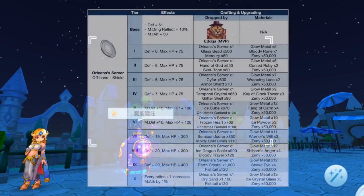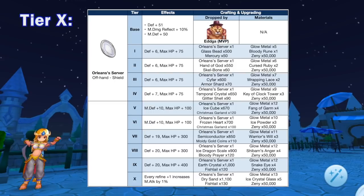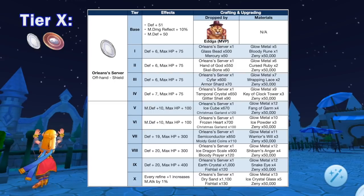A tier 8 Mirror Shield will be used as main equipment for the synthesis of Shield of Nirvana. And lastly, we have additional tiers for Orleans Server, which was dropped by the MVP Edka. It can now be upgraded from tier 7 to tier 10 using the following materials. Notably it will grant 1% magic attack for every refining plus 1. A tier 10 Orleans Server will be used as main equipment for the synthesis of Pinnacle Dishes.